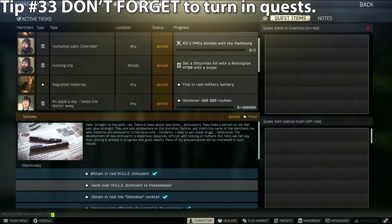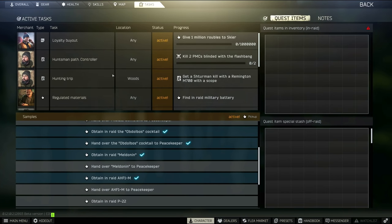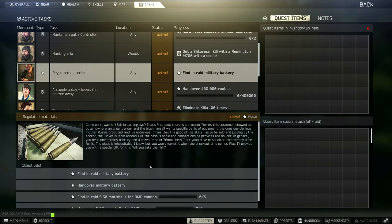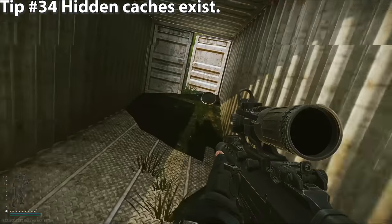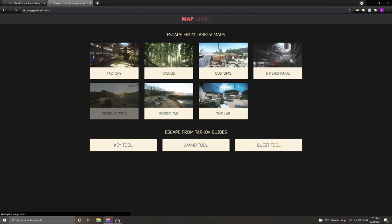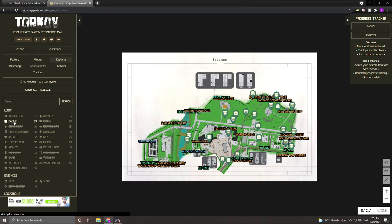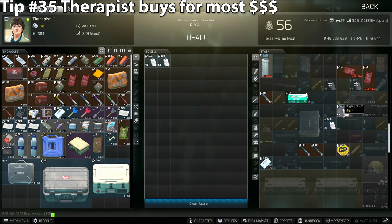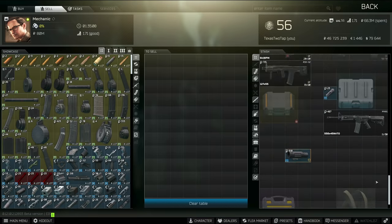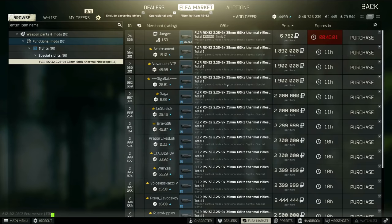Tip number thirty-three: when you complete quest objectives, make sure to turn them in immediately after you exit the raid. If you go back into a raid before turning in objectives and you die, you'll have to redo the quest. Tip number thirty-four: lots of maps have hidden loot caches spread around — I recommend mapgenie.io to see where they all are. Tip number thirty-five: Therapist often buys things for the most money, followed by Mechanic then Skier, but always check the flea market first because the item may be extremely valuable there.